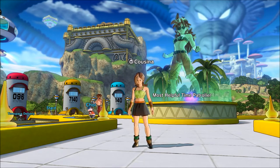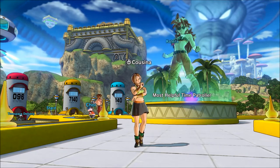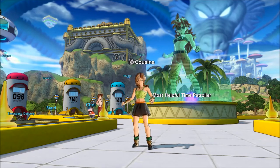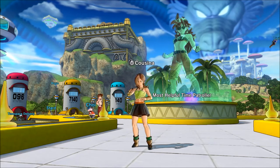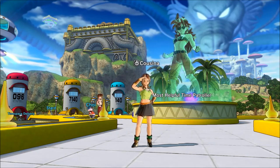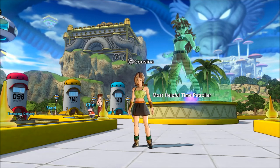That covers all of the miscellaneous skills, power-ups, and evasives in Dragon Ball Xenoverse 2 and how to best use them against Parallel Quest opponents. In the next part, we'll take a look at some Super Souls and which ones are best to bring and how to utilize them, plus we'll talk about AI behavior in Parallel Quests and how you can turn it against them to your advantage.